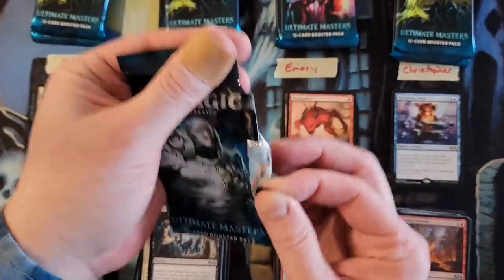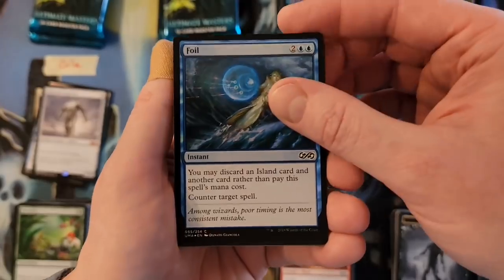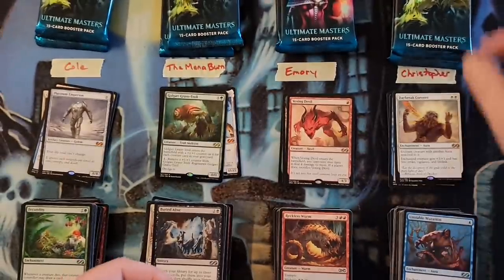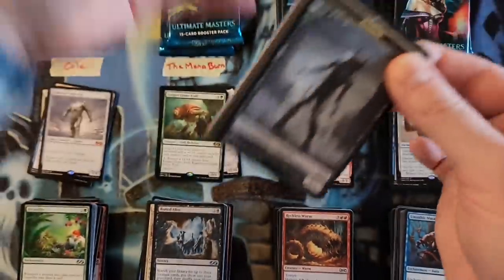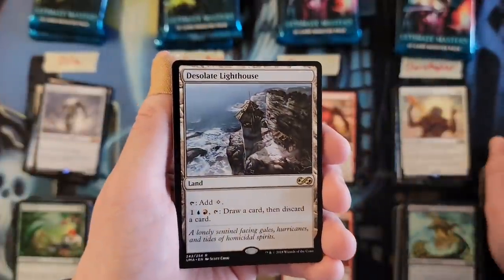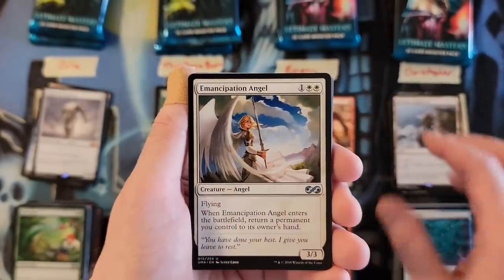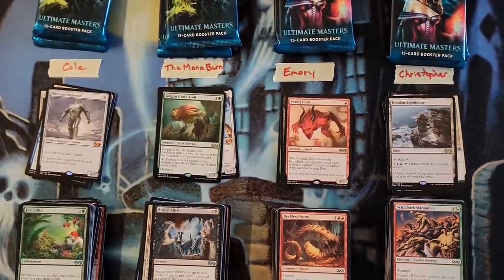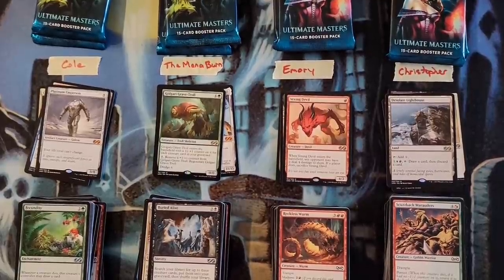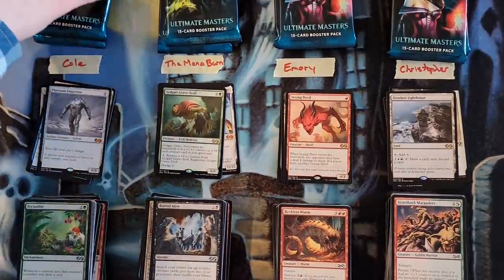Christopher, your next two packs — foil, foil, foil. Daybreak Coronet for a two. Chandra's Edict. Shriek Maw for your foil uncommon, and the Desolate Lighthouse — counts as a zero. Counter Squall, Plume Veil, and Emancipation Angel. After the second round: Cole at 15, Mana Burn at a giant 25, Emory currently in the low at a six, and Christopher at a nine.